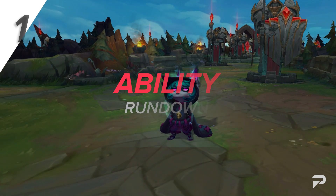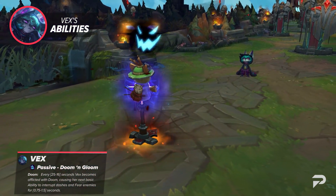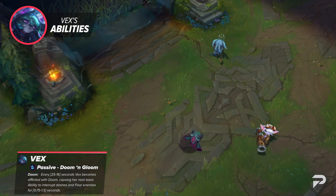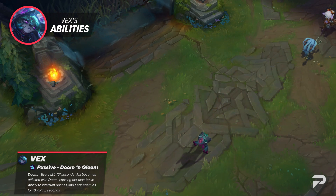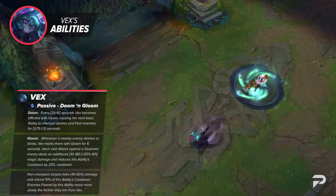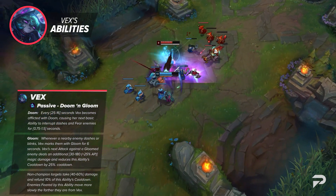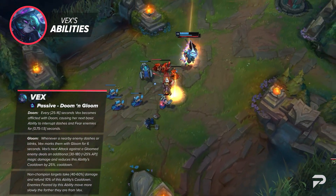Her passive is Doom and Gloom. The first part causes Vex to periodically gain Doom, a buff that causes her next basic ability to knock down and fear all enemies hit. The duration of the fear scales with levels, and while feared, enemies are slowed based on their initial distance from Vex. The second part of the passive causes nearby enemies that dash, blink, or get hit by her E to be marked with Gloom for 6 seconds. Vex's next basic attack, Q, or W against a marked target will consume the mark to deal bonus damage.